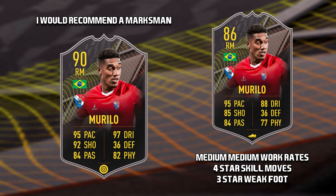The final level 15 player is Murillo. He has medium-medium work rates, 4-star skill moves, and a 3-star weak foot. If I was to take this card I would apply a marksman chem style.